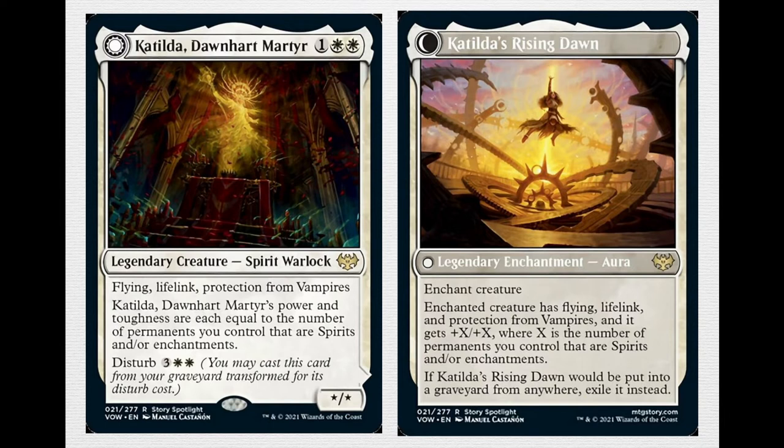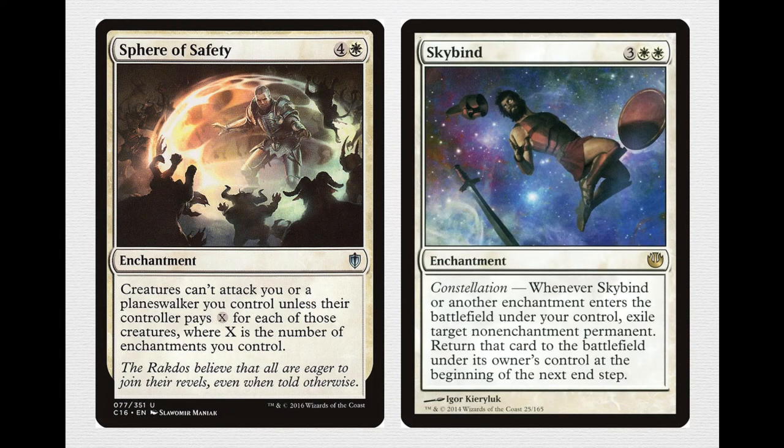It is a 2-for-1 in a sense, and in white which doesn't generate too much raw card advantage — although Wizards has been working on that and steadily printing cards to help white catch up — this is a new card I'm excited to play with. I wanted to show that it is in this 2021 build.